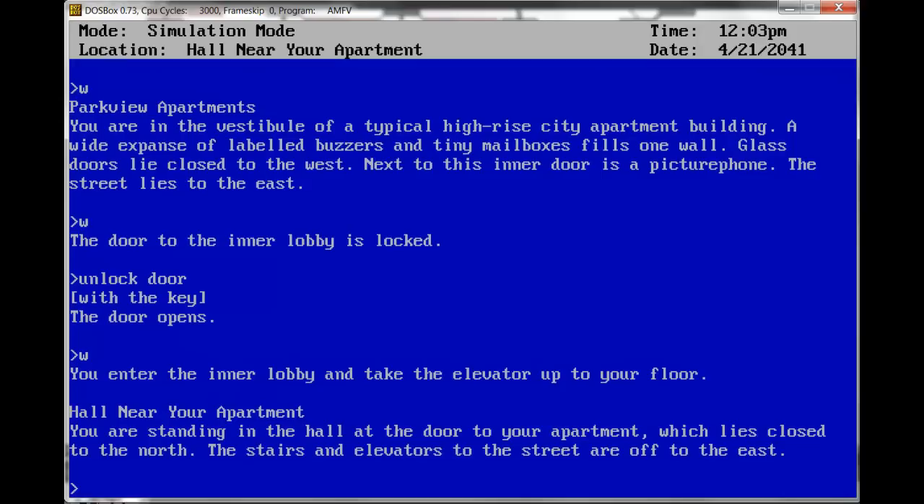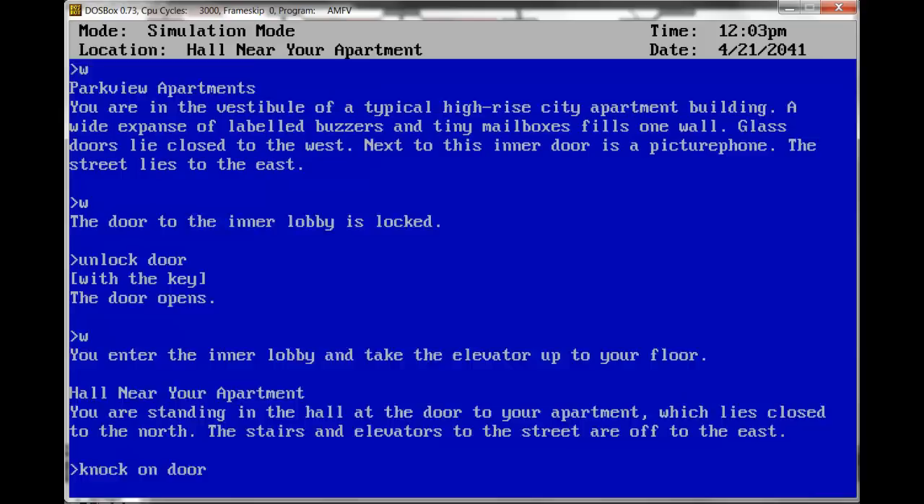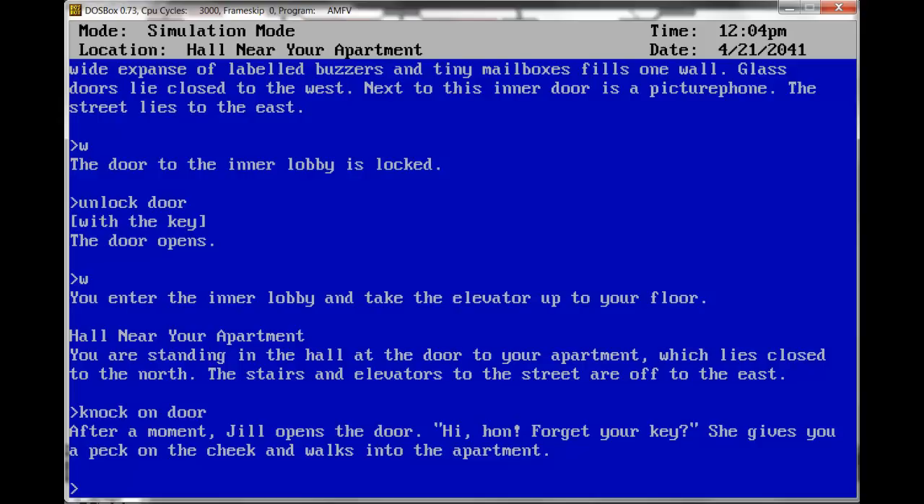Hall near your apartment. You are standing in the hall at the door to your apartment, which lies to the north. Unlock door — or maybe knock on door. After a moment, Jill opens the door. Hi, hon — you forget your key? She smiles. She gives you a peck on the cheek and walks into the apartment.